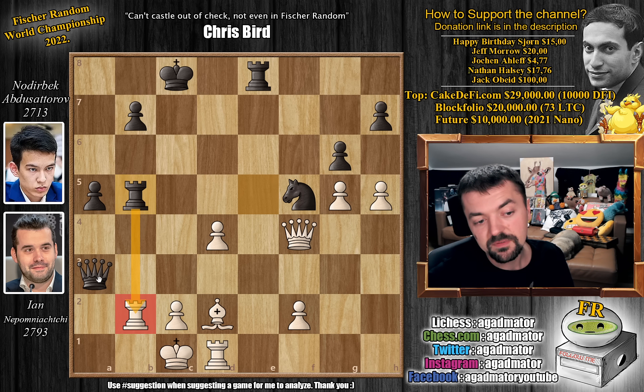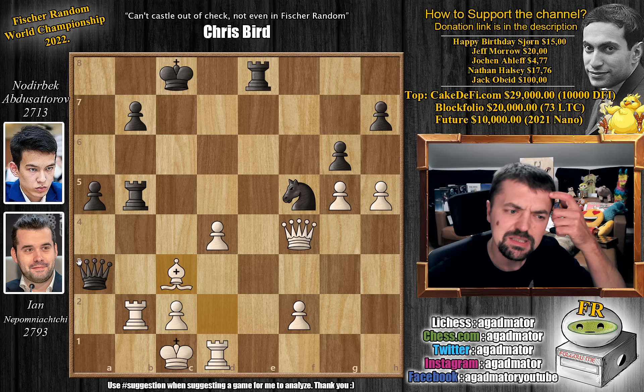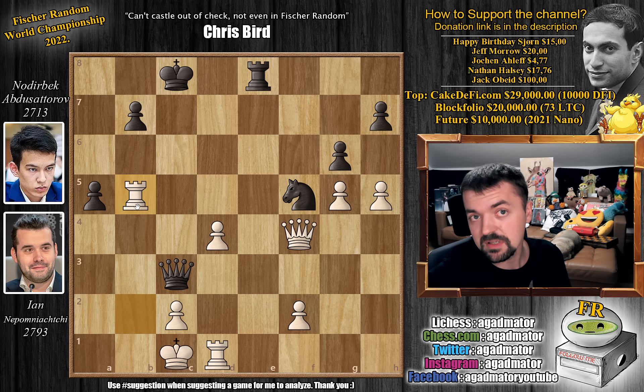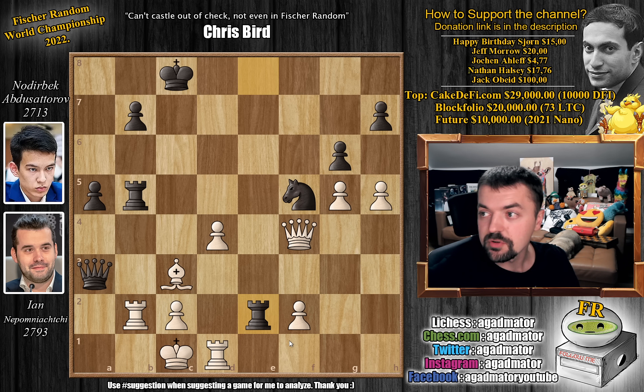But Nepo always finds a way — he plays bishop to c3. It seems like he's just giving up a bishop. But if you grab the bishop, then your rook hangs on b5, so you should be careful not to do that. After bishop to c3, Nodirbek just played rook to e2, and in this position on move 31 Jan Nepomniachtchi resigned the game.